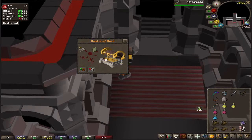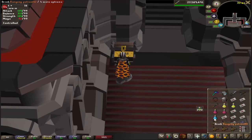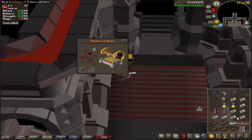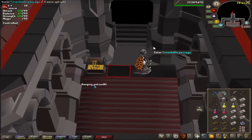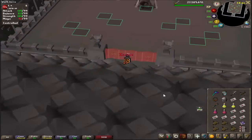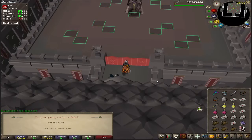Once you're at the chest, just buy all the bandages. If you don't have room, drop your ranging potions or super combat potion, because these bandages are essentially the same thing. That is the last chest before Verzik, so just buy as many as you can.